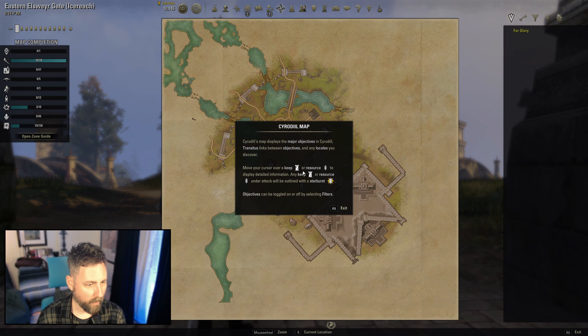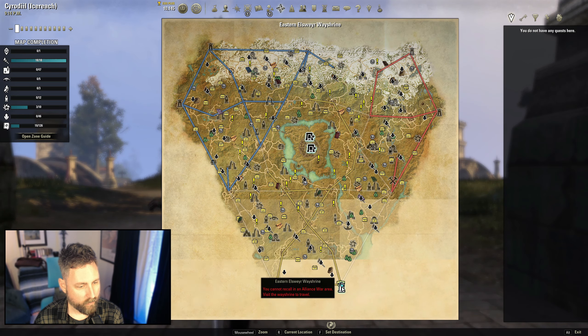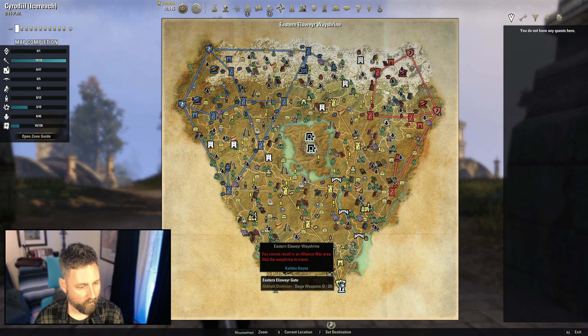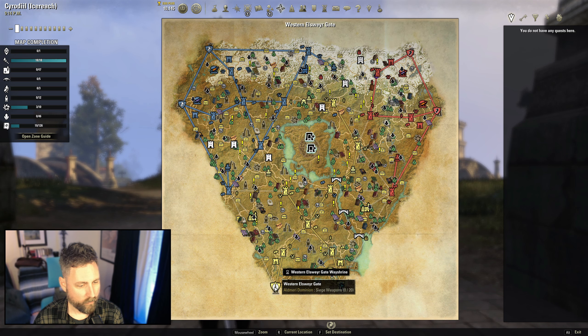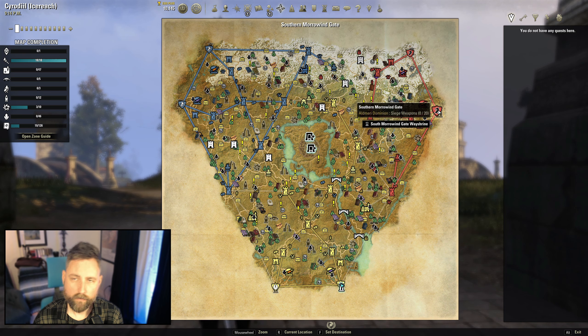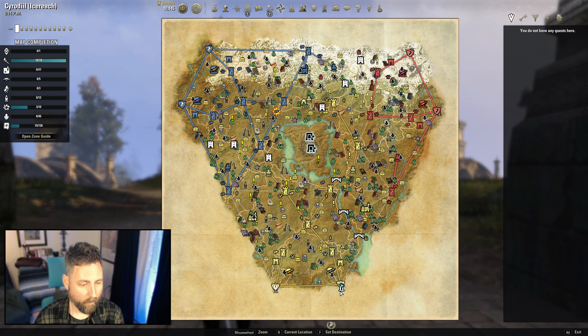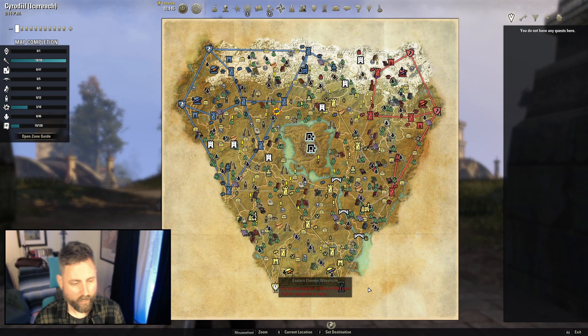This is a PvP zone, but if we pop open the map and zoom out just a click, you can see that we are in one of our gates. There are two gates for each Alliance. These are safe zones, so no risk of PvP. It's random which one you start at, but if the quest giver is not right in front of you when you pop in, you're going to want to use the transitus shrine to teleport over to the other one.